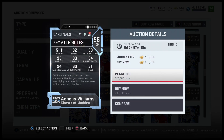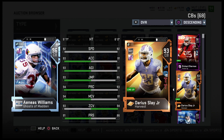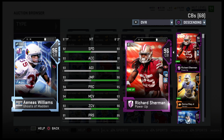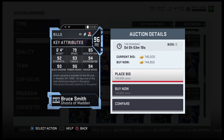Aeneas Williams — this card was actually super good when I had him. 5'11", 92 speed, 93 acceleration, 93 agility, 93 jumping, 94 play recognition, 94 man coverage, 93 zone, and 91 press. This is a great card. I just like my corners better — they're faster. Richard Sherman I got mostly for his height, Deion's got 94 speed with 95 as a sprinter, Darius Slay's got 93. I like my corners over him, but he's still a great corner — he can be like a slot cornerback.